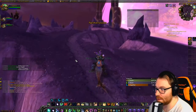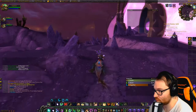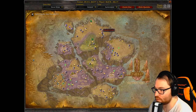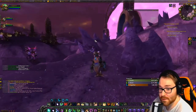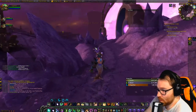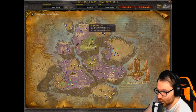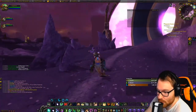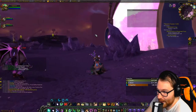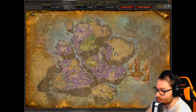After finishing the second triangulation point, we have the final piece — the full triangle crystal, which is right up here. The elite guarding it is pretty difficult, but two people can definitely kill him. He's not one of those five-man elites you often encounter — just a two-person one, nothing too difficult.